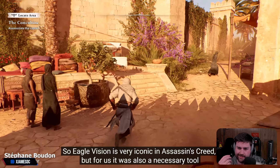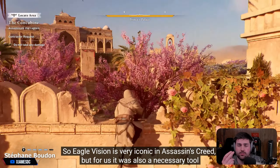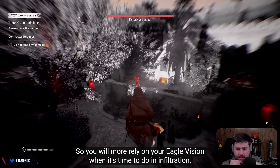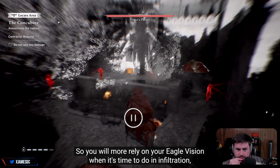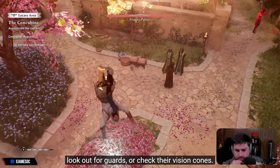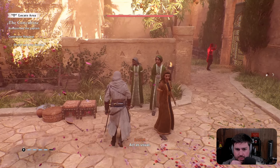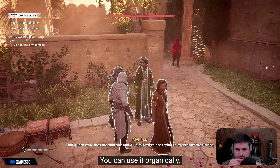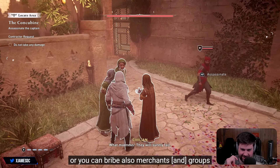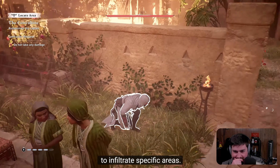The character models in the cutscene are very iconic Assassin's Creed — I think they still need some work. But the eagle vision was also a necessary tool to bring back stealth moment-to-moment gameplay. You will more rely on your eagle vision for infiltration, looking out for guards, or checking their vision cones. And those vision cones are new to Assassin's Creed Mirage. Social stealth is back — you can use it organically, or you can bribe a merchant group to create a patrol blending opportunity to infiltrate specific areas.